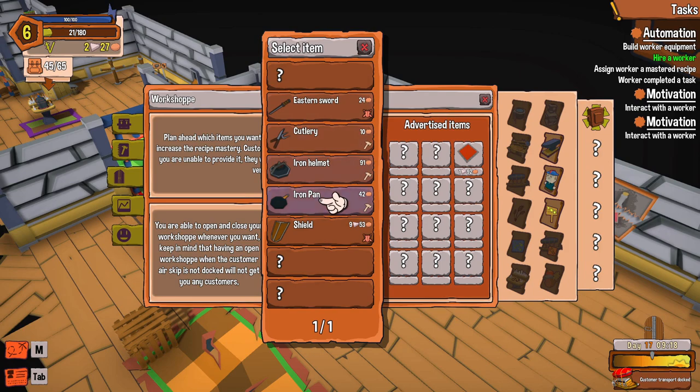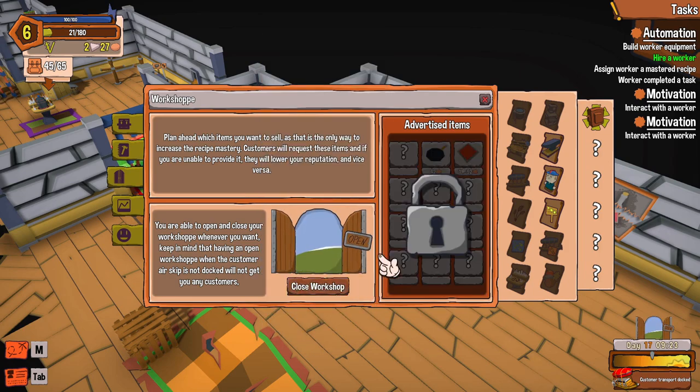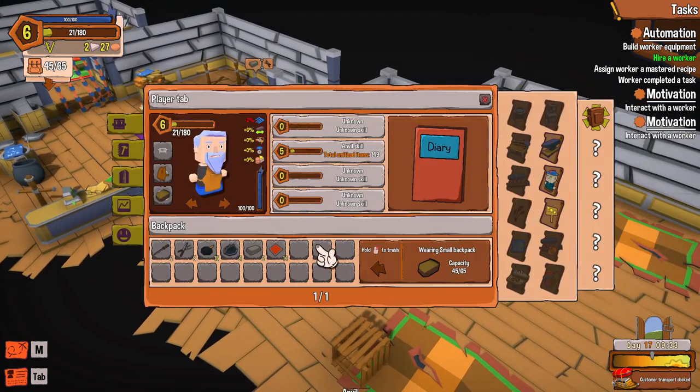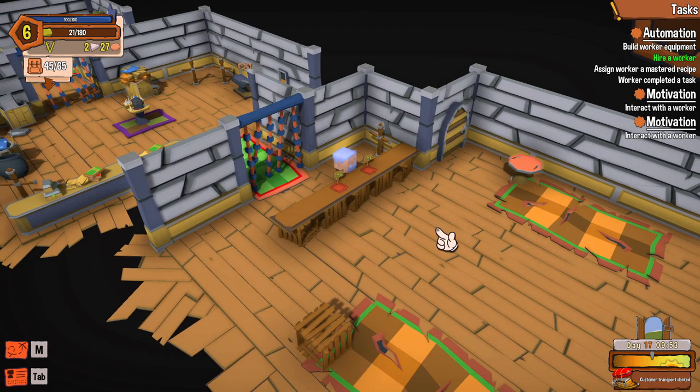I'll open the store. I have a bunch of iron pans — there we go. I just need to sell a bunch of things. I have a lot of stuff: 15 pans, four hats, eight cutlery, two swords, and 14 armor platings, so I have a feeling we're gonna make a good amount of money today.